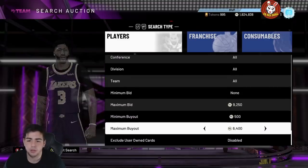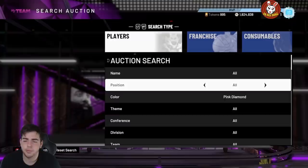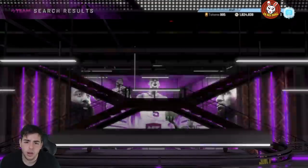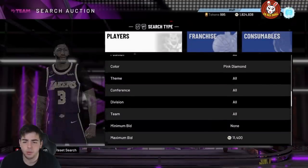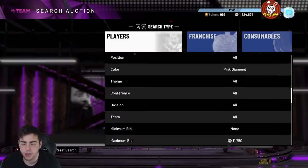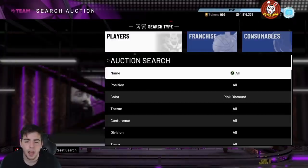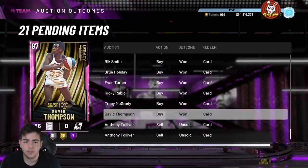Now we're getting to the next one — the pink diamond snipe filter, still pretty good to this day. Out of the couple I showed you, this one's decent. It's way better on PS4 and also better when content drops, but if you don't want to sit here all day, that's on you. There was a David Thompson just posted up for 10,800 — that's not really a snipe since he goes for around 11K and you'll lose MT to the tax reduction. But a good snipe does pop up and you can make around 1,000 MT. Solid, solid snipe filter.